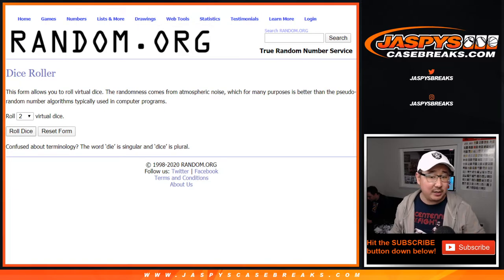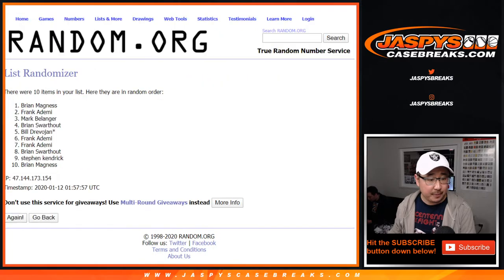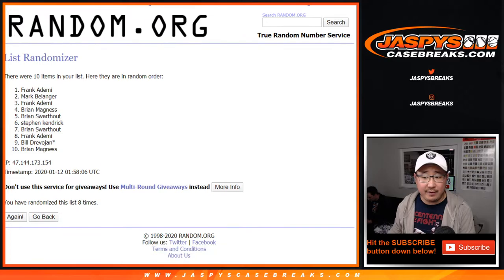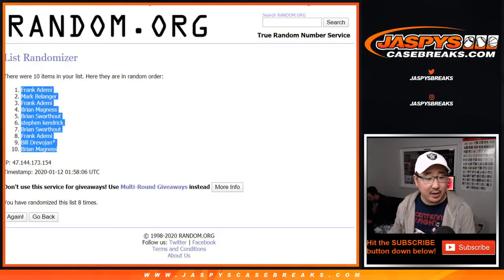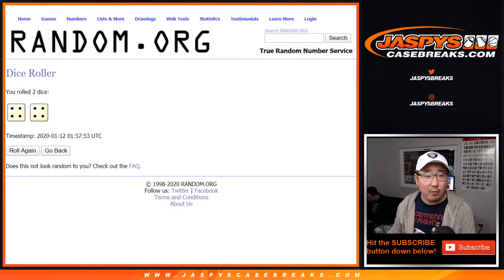We'll also generate a number to see which box we're going to do. But first, let's do the randomizer here. Let's roll it, randomize it. Four and a four — eight the hard way. We cycle through names eight times. After eight, we've got Frank down to Brian.